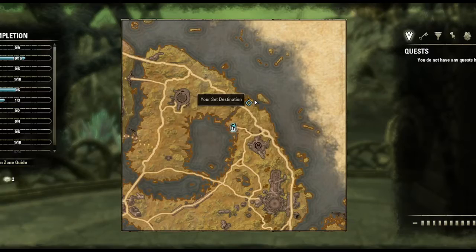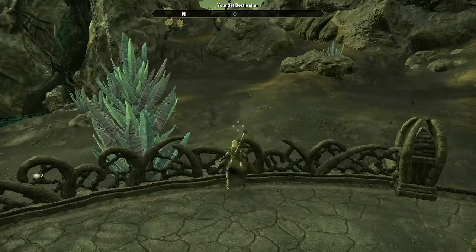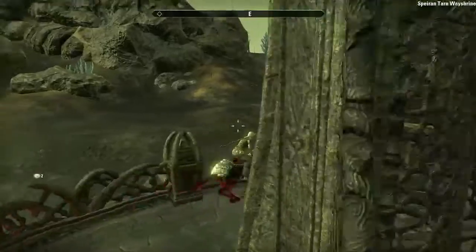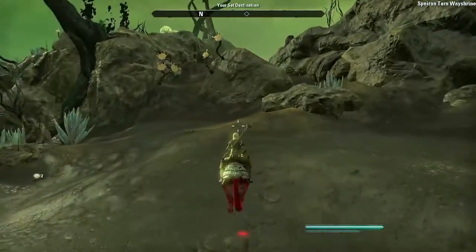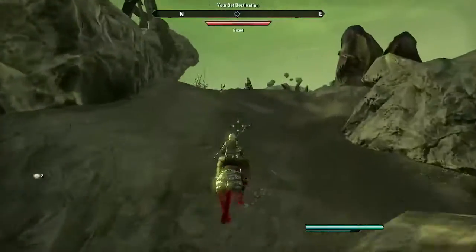We'll be facing northeast and we're going to run a quick short run to the coast. Here we are at the shrine — I did make it over that wall once without a mount. Let's go around; we'll be heading a little bit more north than east, but there's a little road or path here you can follow.